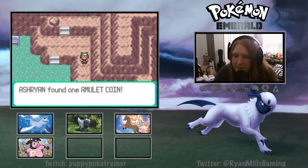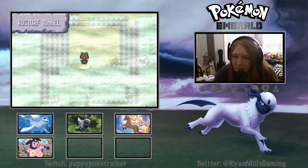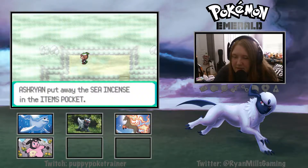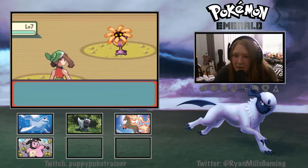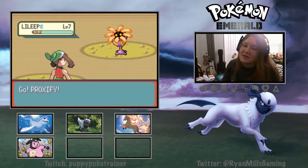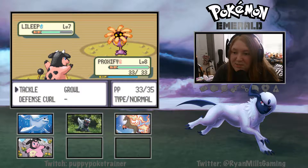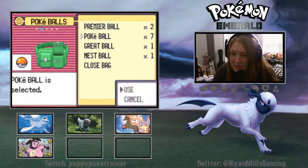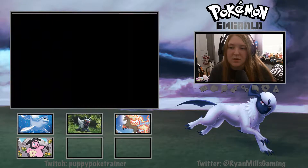Let's pop over and grab this item - an Amulet Coin. There's nothing over here. Let's grab this item - there's a Sea Incense, another one. Our encounter is a male Lileep! Let's see if we can catch it. It's got Speed Boost. I think it only knows Astonish right now - because why else would it just only be using Astonish? I love that it's got Speed Boost though, that's cool.